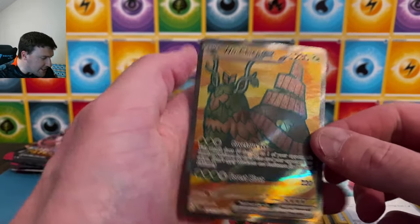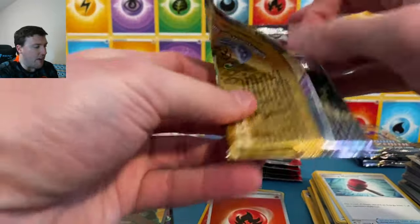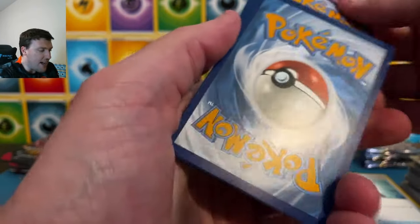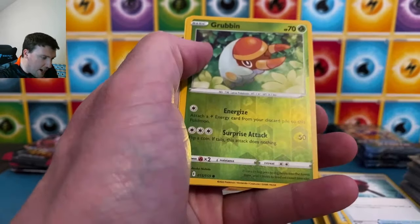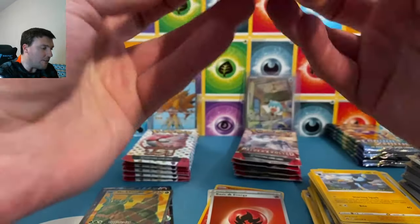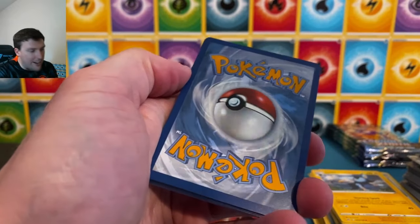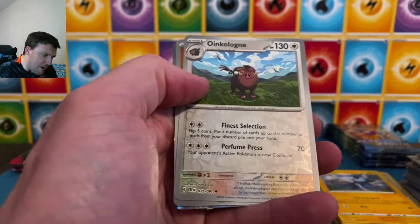Another full art out of Paldea Evolved. Funny story about these Paldea Evolved packs — I've had them for a few weeks. I got them from Best Buy when packs were $2.99, so I picked up 12 packs. They've been okay thus far — we have two full arts and an art rare. I'd like to see a little more out of our three-dollar packs of Paldea Evolved. Paldea and Fates: fighting energy, EX back here — Great Tusk.